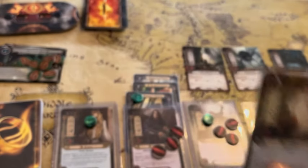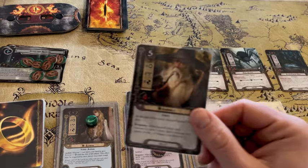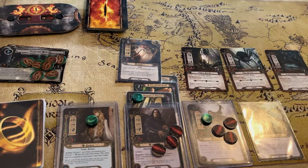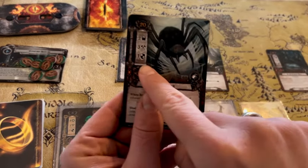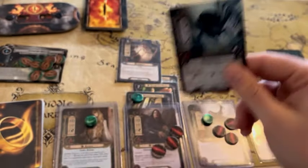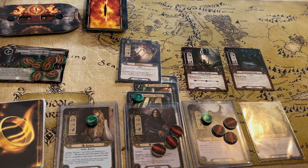Gandalf's response after he enters play: choose one of the following — draw three new cards, deal four damage to one enemy in play, or reduce your threat. We're going to have him do four damage to that King Spider, and that's going to take him out. The cool thing is you can actually ignore his defense, so even if his hit points were as much as four it would still take him out. Now we just have these two guys to deal with.